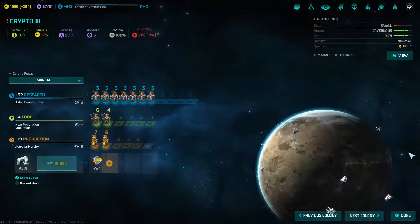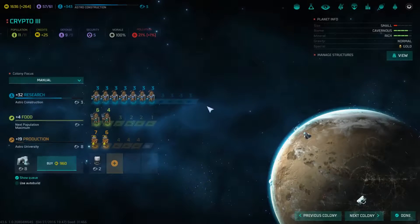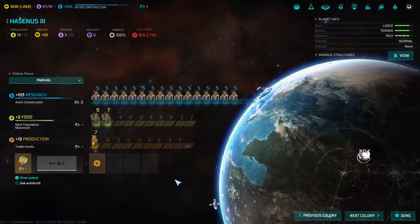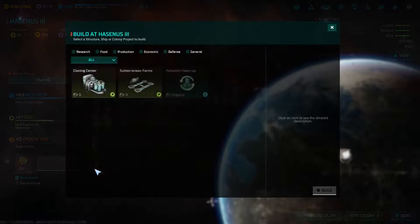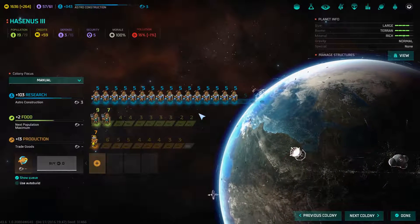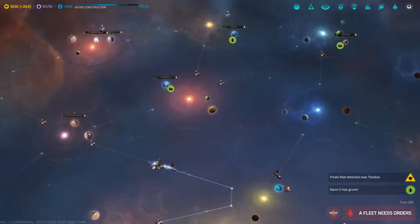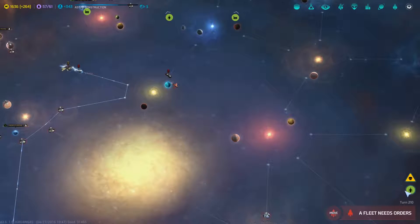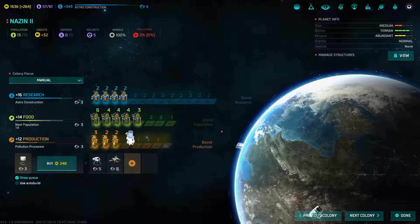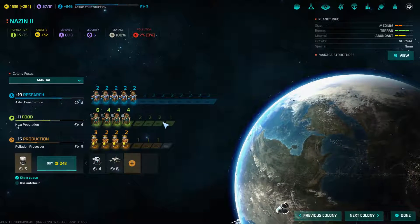Space elevator completed over here. Not a whole lot queued though — might as well get the pollution processor working, queue that up ahead of time. And then we've got a pollution processor finishing over here and nothing else really being worked on. So this is the system where we would build the Titan-class ship if it came to that. But for now we're just going to make money, and make it more likely that we could rush it if we need to. We also have some growth — looks like that went into food production. I don't think we need quite that much food, so put some into research too.